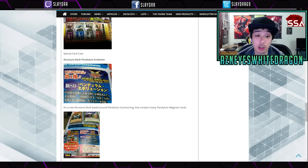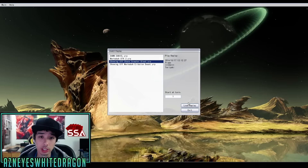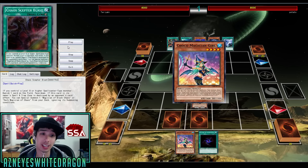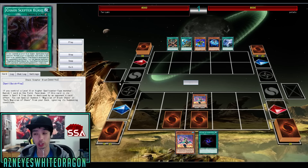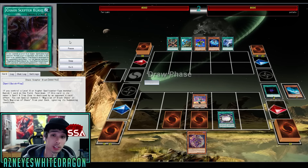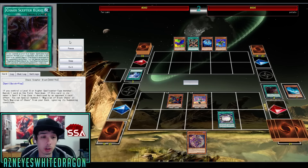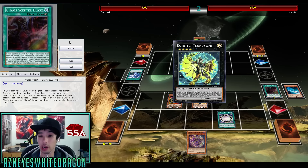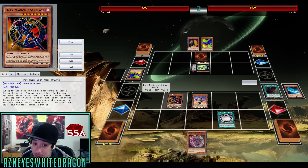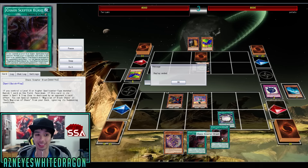I also want to share the new Dark Magician stuff in action. So this is the new Chaos Scepter Blast, and this card is a little bit overpowered if you ask me. If you control a level 8 or higher spellcaster monster, you get to banish a card on the field. But if this card in its owner's spell and trap zone is destroyed, you get to special summon DMOC from your deck ignoring its summoning condition. As you can see here, he went ahead and just got a free DMOC. And remember, DMOC still has that effect to re-add back a spell card, so he's able to add back Chaos Scepter Blast and that's game.